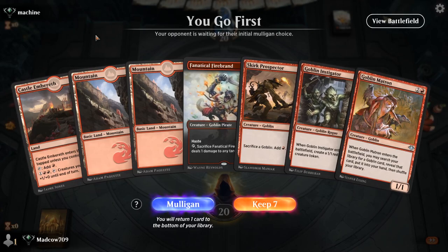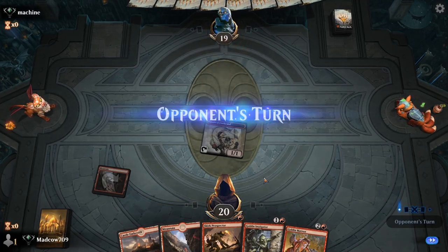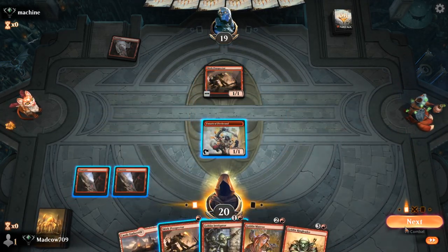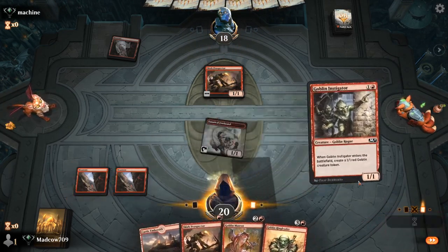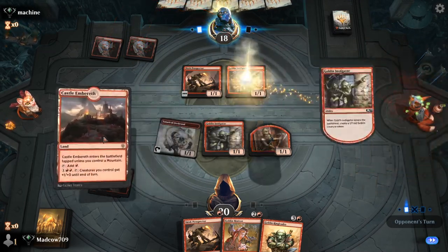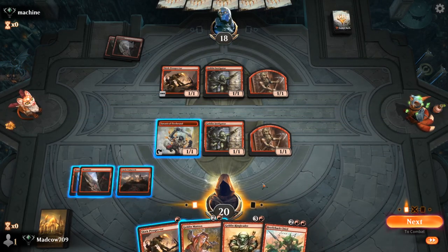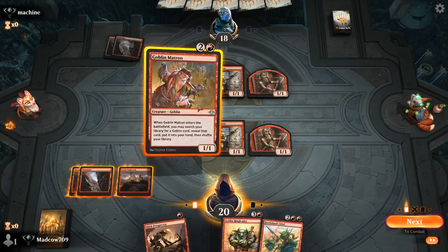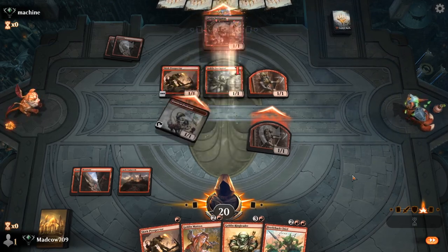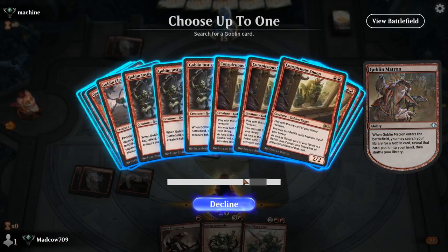We've got the mirror match, and they've got the turn one Prospector. I'm going to attack, let it through, and we'll just go Instigator here. Next turn we can just Matron for a Chieftain probably. They've got an Instigator as well — starting quite similar. They might be looking to sac for a lot of mana. Beetleback Chief for them — if we had the Prospector down we could have dropped that, but I think we're just Matroning. Let's attack in first — we've got the board presence. I think they'll take all this — yeah, I knew they'd take it.